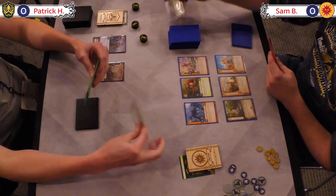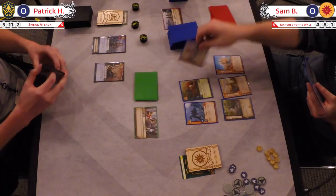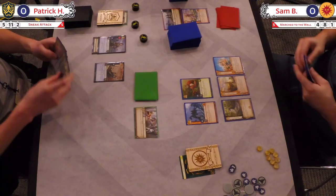Whoa, is that a sneak attack? We got a sneak attack and a March to the Wall. Oh man. What a tough decision — that shipwright's going to lock down Gaston. You've got to lock down Gaston. It's such a tough decision Patrick's got to make. It's just a discard, so it's not killed, but you've got to have Asha — that's 5 gold.